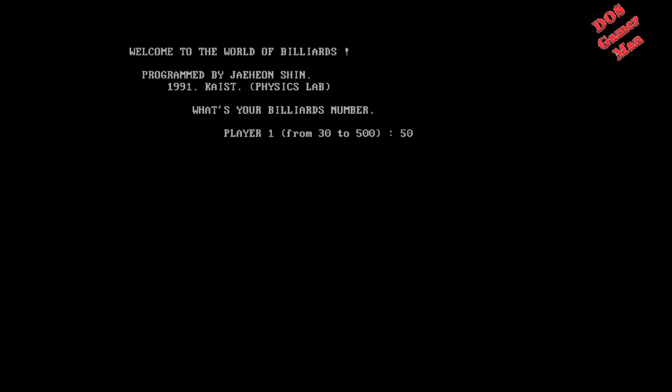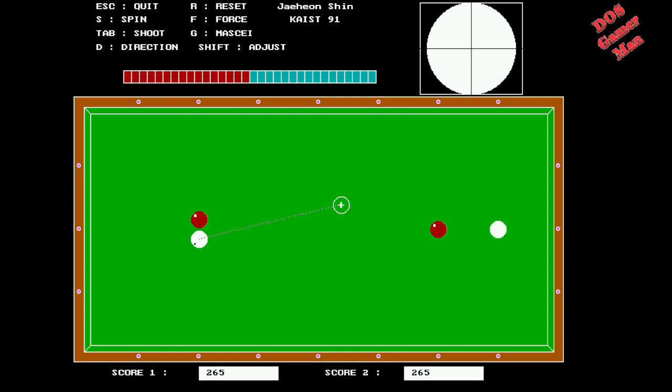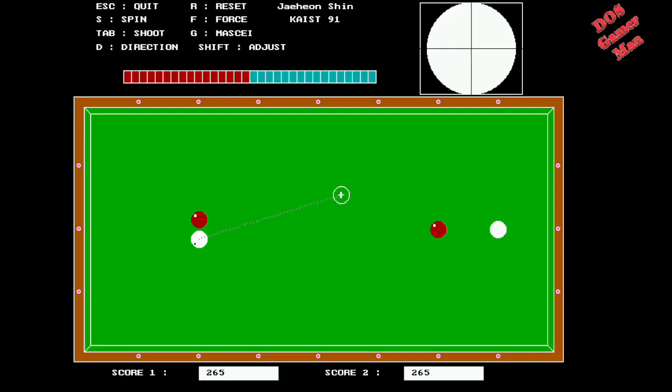I guess you need to know what billiards is. Should we cut the difference and just say 265 here? Player 2: 265. 265. They've got error checking.